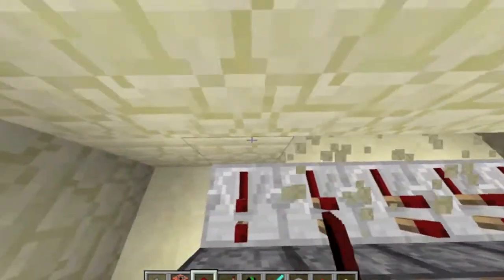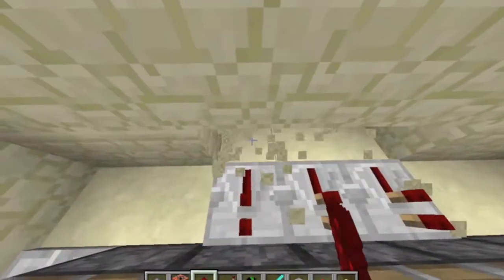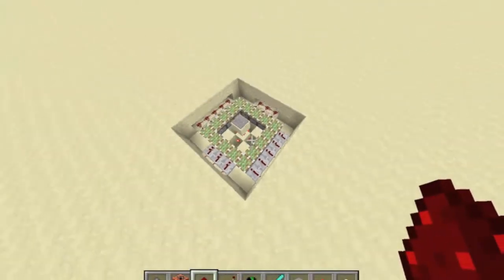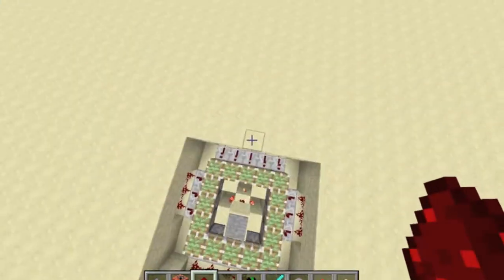Dig five out, place some more redstone down. Dig three out, place redstone. And last of all, dig this out and place redstone. Now this is all we have to do, except we have to place in some TNT.